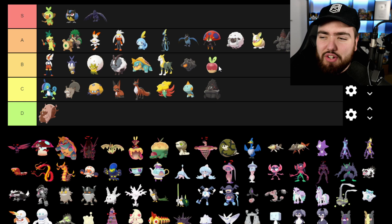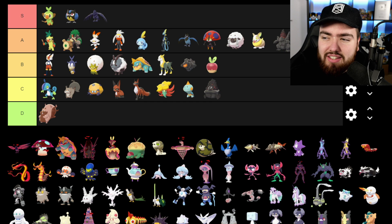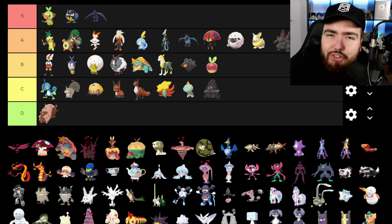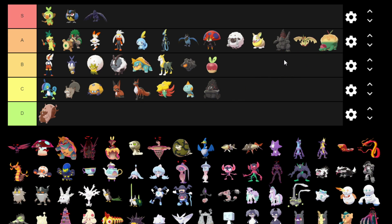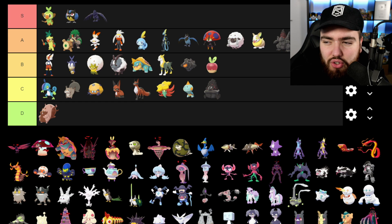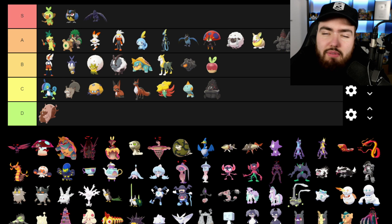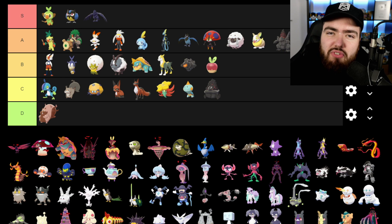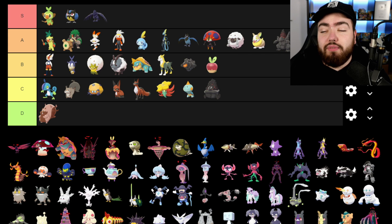Applin is going into B — it's a cool Pokemon and I like the fact that it's just an apple with eyes on it. Flapple is going into A though — it's an apple dragon, what else can you say? Appletun is also going into A. My brother also likes Appletun — shout out to him. He's going to make a YouTube channel called Professor Oakwood, and when he posts his first video I'll let you guys know. Me and my brother played Pokemon together throughout our lives and bonded over it.